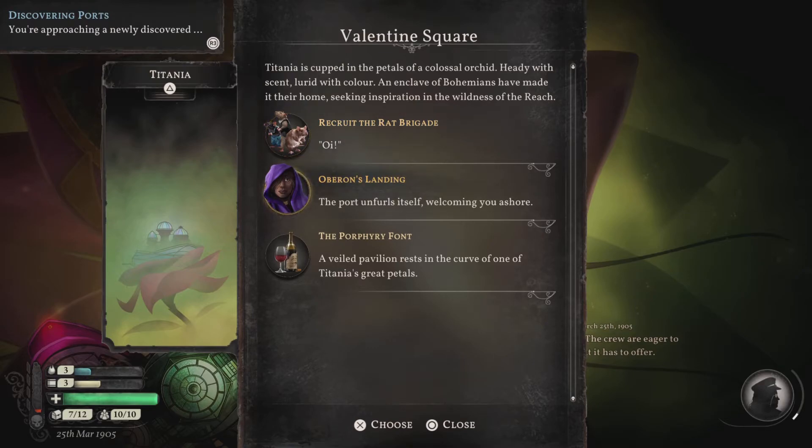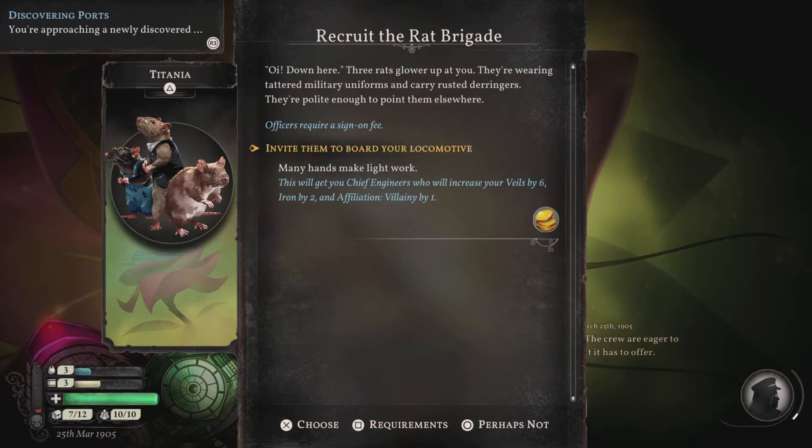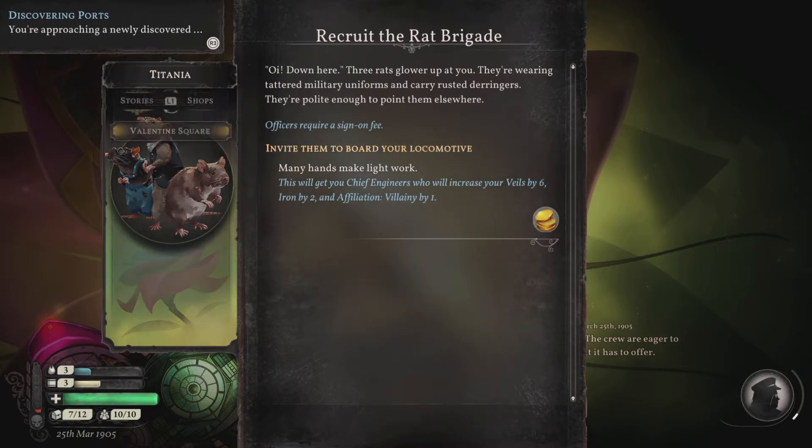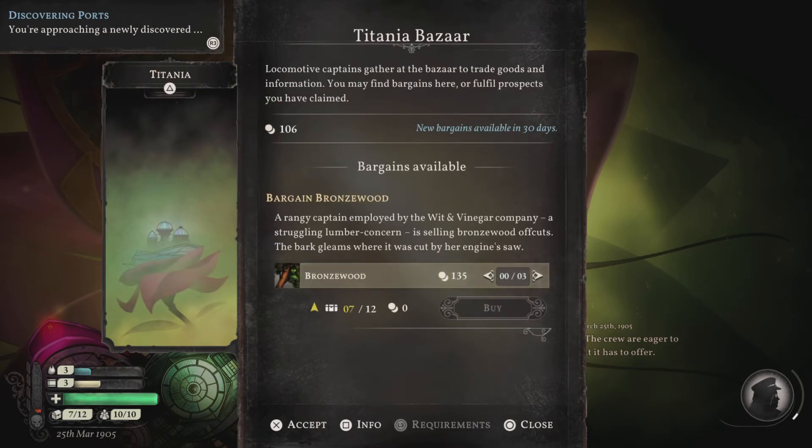Recruit the Rat Brigade? Yo, I gotta see what's up with the Rat Brigade. Down here! Three rats glower up at you — they're wearing tattered military uniforms and carry rusted derringers. They're polite enough to point them elsewhere. Officers require a sign-on fee. Invite them to board your locomotive — many hands make light work. This will get you chief engineers who will increase your veils by six, iron by two, and affiliation villainy by one. That's already what we got. They want a hundred — hmm. It's not super great. They've got bronze wood as a bargain. No prospects. If I had enough I might buy some, but I don't.